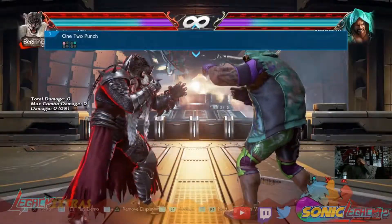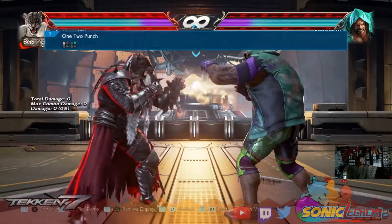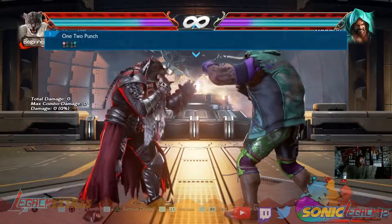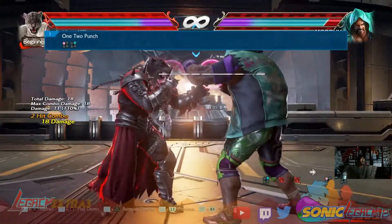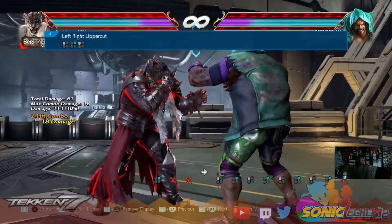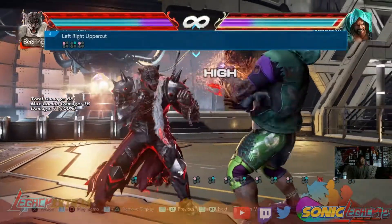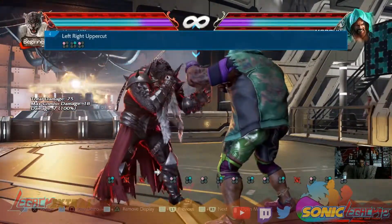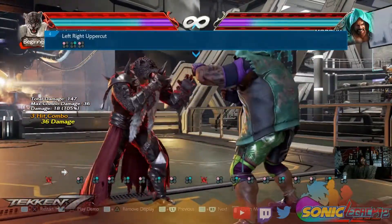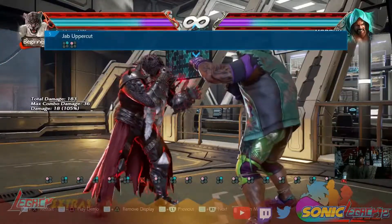Starting off first: 1-2 Punch. If you're playing from PlayStation, of course it's button inputs — square, triangle, just as default. Next up, left, right, uppercut: square, triangle, square. Then jab uppercut: triangle, square.